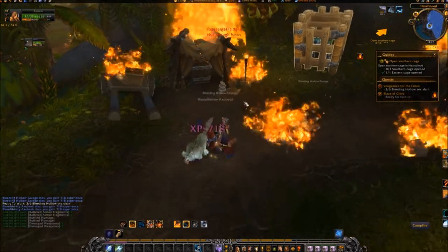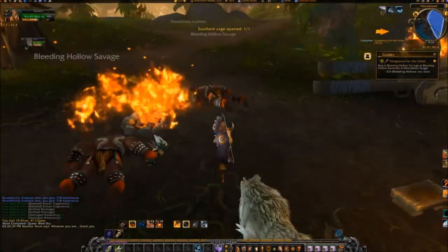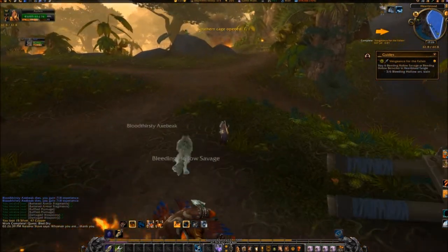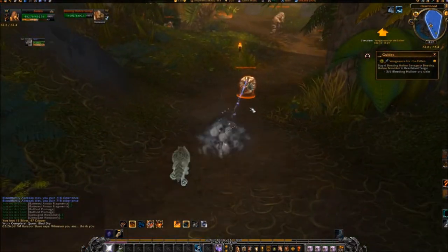Open the southern Bleeding Hollow Cage at 61, 62. Kill any remaining Bleeding Hollow orcs for the six needed on the quest Vengeance for the Fallen.